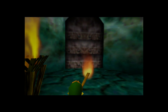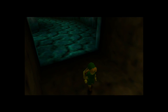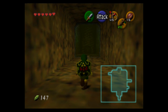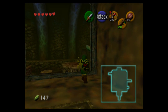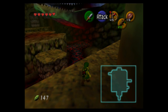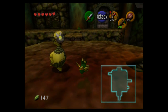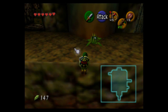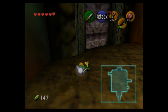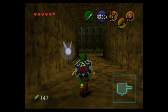Finishing this up allows us to go into a room we've actually been to before. It has a switch that unlocks a door on the other side. This is pretty much where we entered the dungeon from. After going through that area we can go into the left side, and the left side is a bit more exciting.